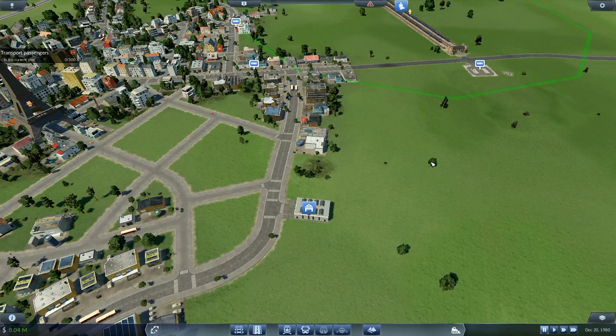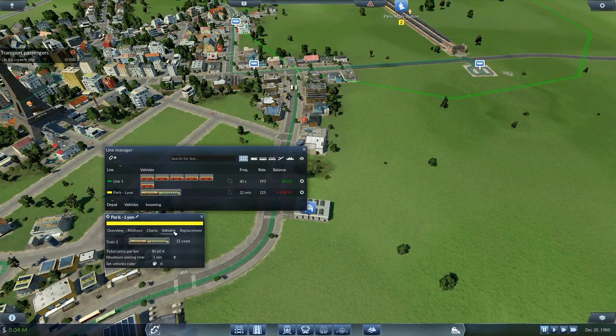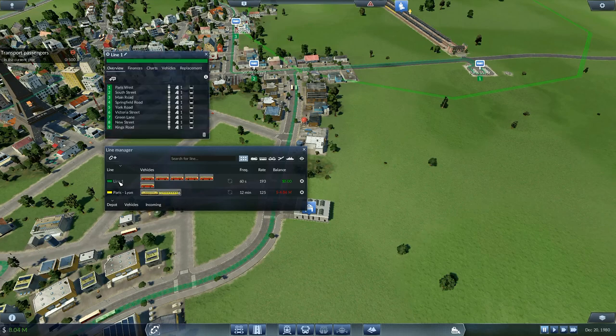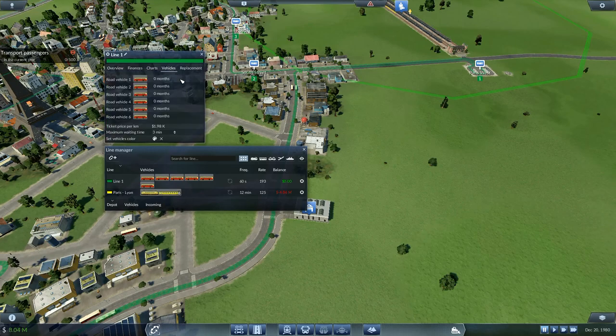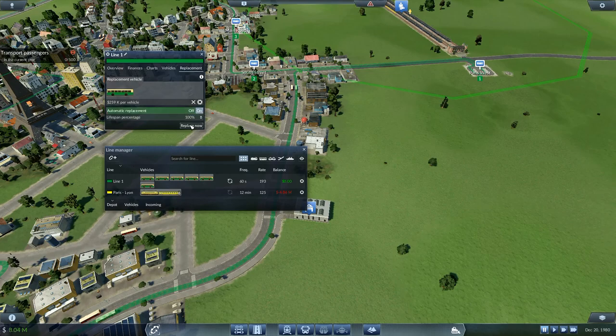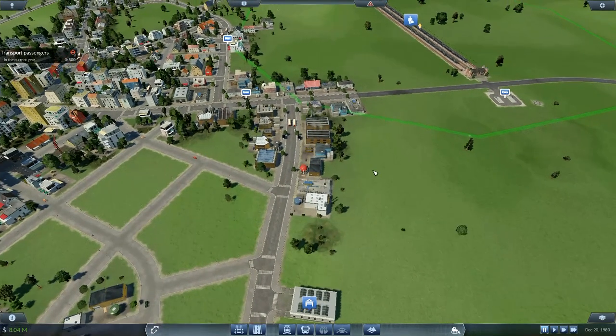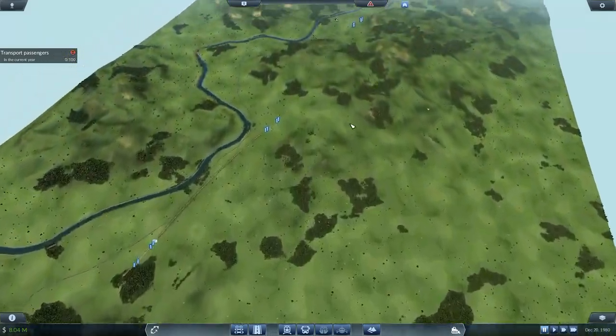I want to keep an eye on the train — actually no, we don't need to worry about that for a minute. We've got that one on there — the Paris-Leon line. For the vehicles on here, I want the color — that yellow color — I want everything to match, so that one is a beautiful nice yellow. Line one over here we'll do the same — we'll get the green, right there. There are our green buses, and we'll also go for a replacement request on there: automatic replacement at 100% lifetime. There — one bus route set up.